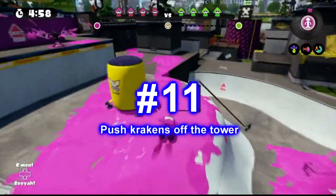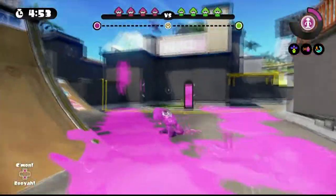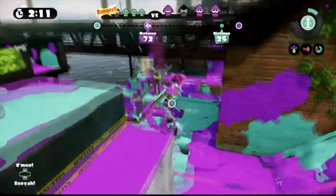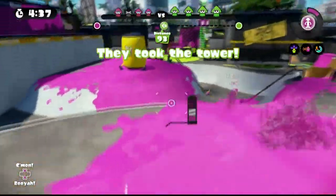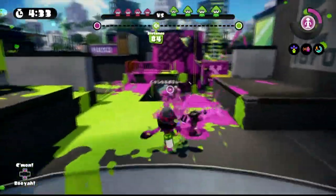Number 11: push krakens off the tower. I've said this many times before in my live streams — do not be afraid of krakens when they're on the tower. You can push them off like this. I feel like this has to be a tip because I don't see people doing this. Don't be afraid of the krakens — push them off.